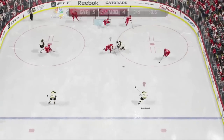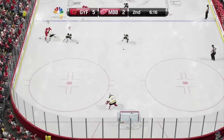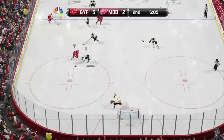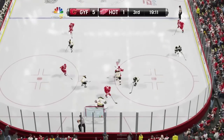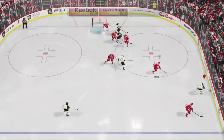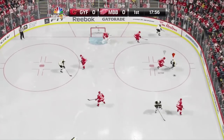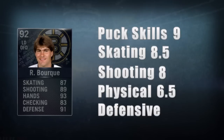Physical: he gets a 6.5. Bork was a strange case when it came to physical ability. When he tries to hit, he really doesn't do much damage and in some cases he'll be the one to get the worst of it. However, he's much better on the other side — when he has the puck he's got pretty good balance and puck control, and those close shoves won't have him losing possession. He'll be fine on slight bumps, but anything more and he'll get wrecked.